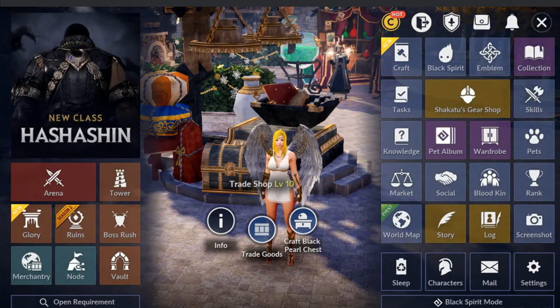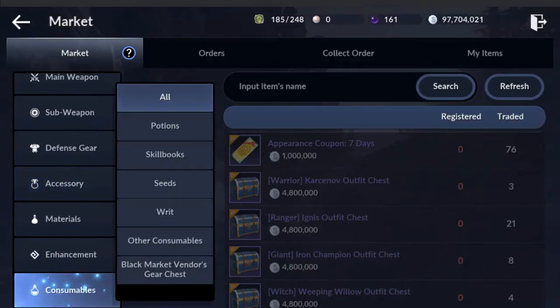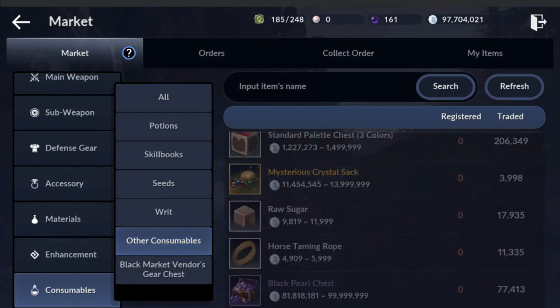Once you craft it, you can go to the market, come down to consumables and other consumables, and you'll see right here at the bottom that the minimum that one black pearl chest goes for is 81 million silver. Which is not bad since that is the equivalent of maybe one or two orange gears — the first level of the orange gear — but definitely very nice, a nice chunk of silver to get.